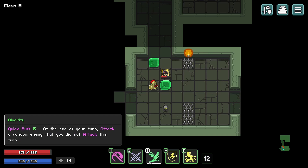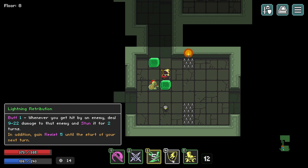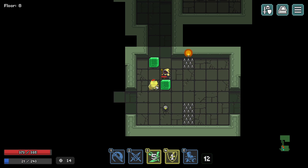Let's do this alacrity — seems like a good one. Deal damage and stun all adjacent targets — not diagonally adjacent. Also: whenever you get hit by an enemy, deal damage to that enemy and stun it for two turns. That sounds good too. We are using a ton of mana right now, but that's okay.